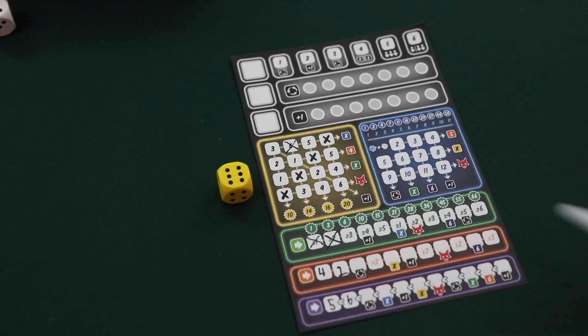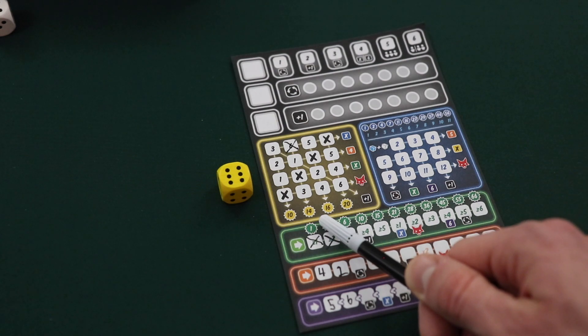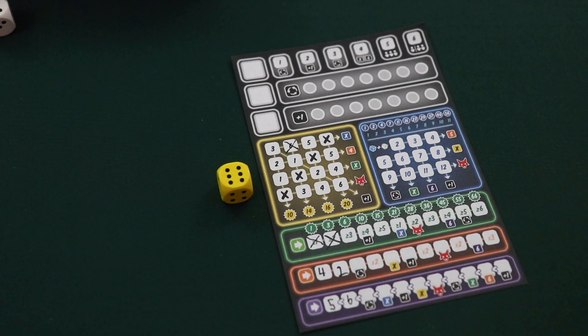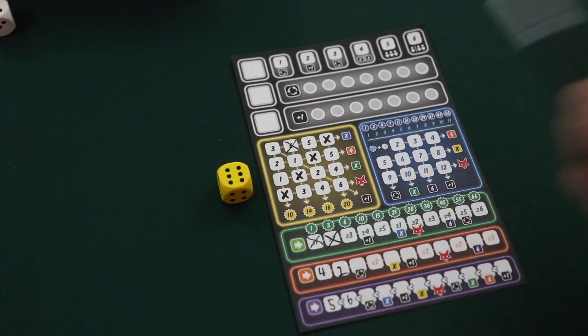If a player can complete all four boxes in one column of the yellow section, they will score the listed number of victory points at the end of the game. If a player completes all the boxes in one row, they will score the listed bonus immediately. We'll look at what these bonuses do in a minute or two.